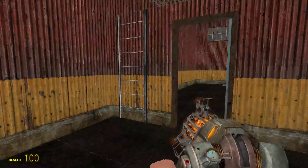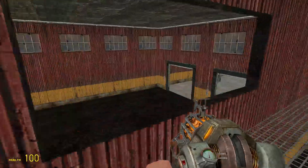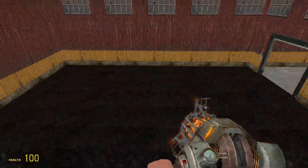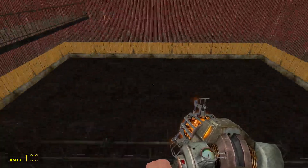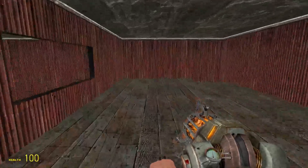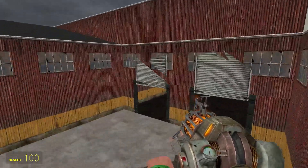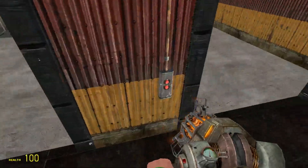Going back through here, you have a ladder that leads up to this balcony up here, which overlooks the little loading bay area and this storage area. You can go through here back to the manager's room. I'll probably fix that by moving those back a little bit.